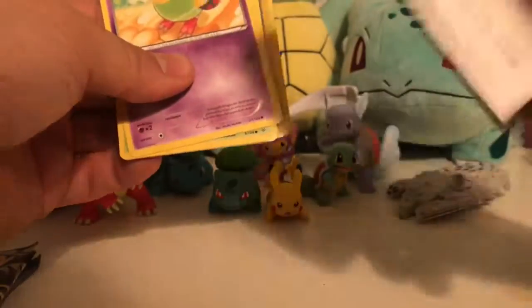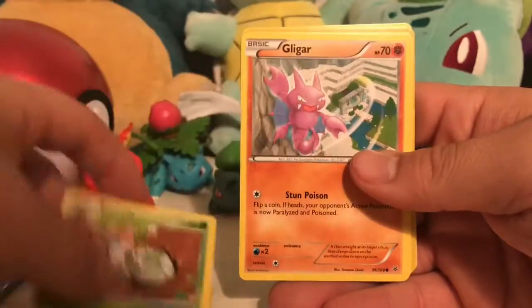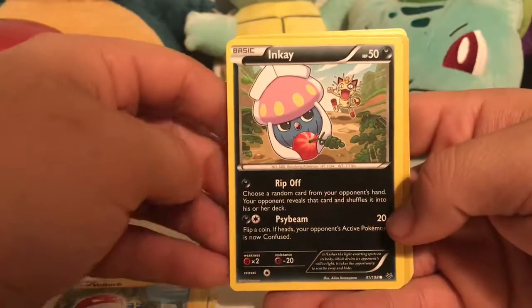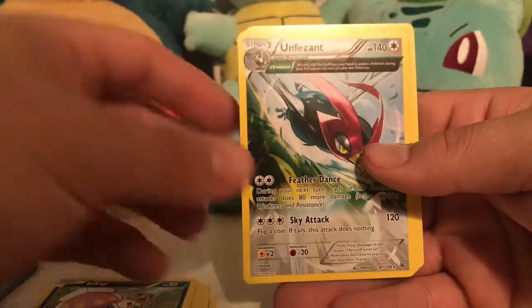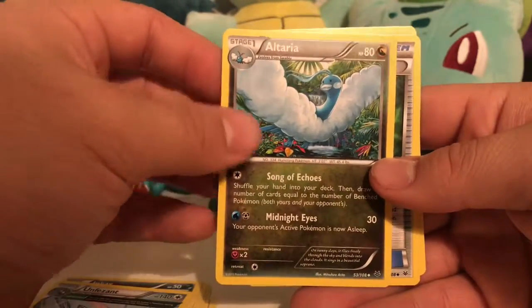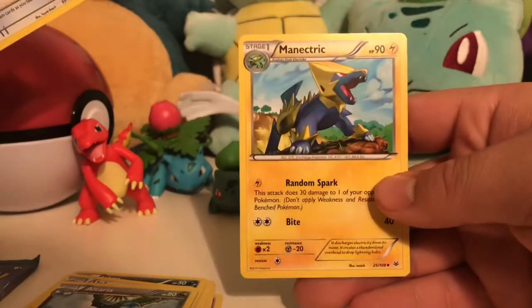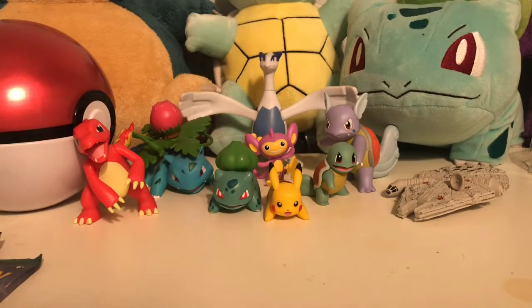Alright, Roaring Skies pack. We got a Ninjask. Tornadus — looks like he gave someone a black eye. Ooh, reverse holo Steven trainer card, that's pretty cool. Unfezant — and as people say I've been saying it wrong the whole time, so I'll say it right. Not a Larry. Wide Lens and a Manectric — that's how I've always said it, Manectric. The rare was the Unfezant — one of my least favorite birds, always looks so stupid.